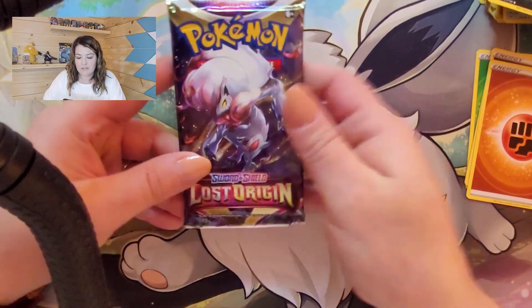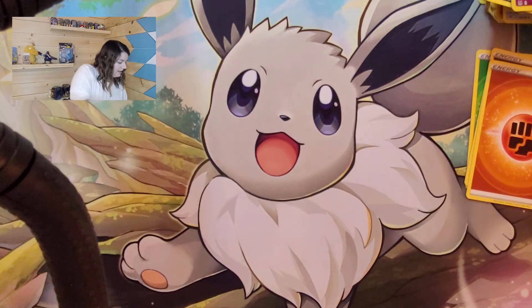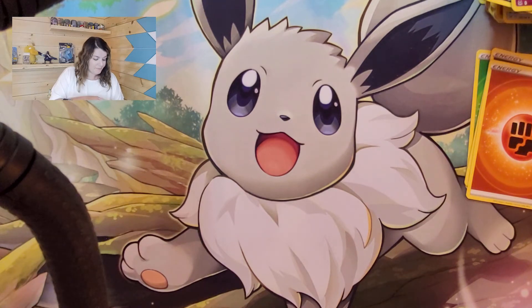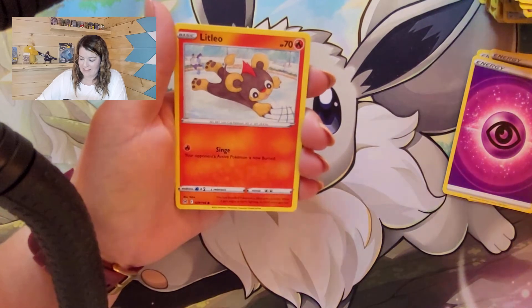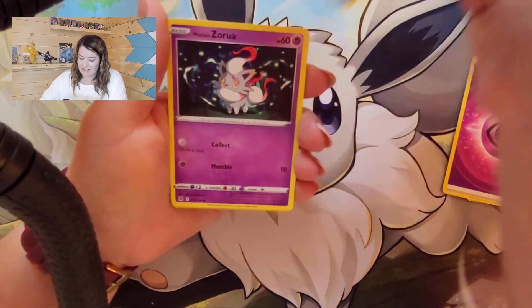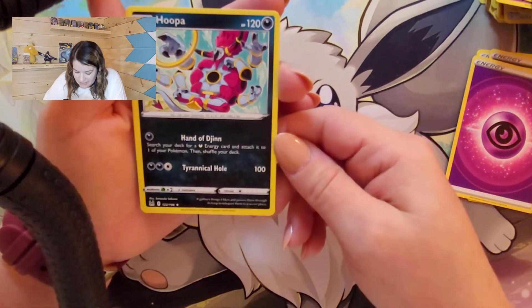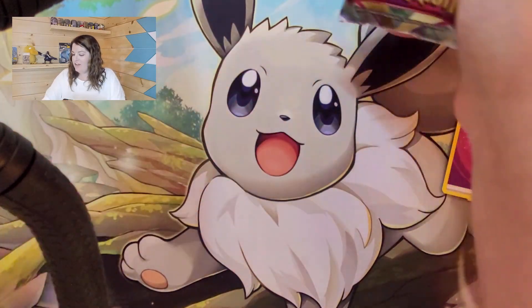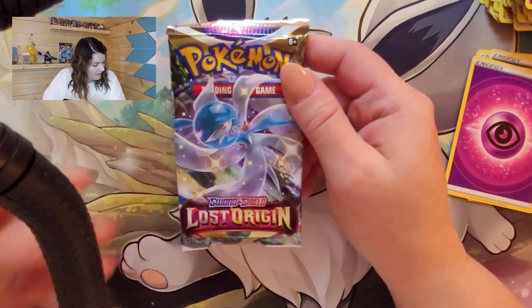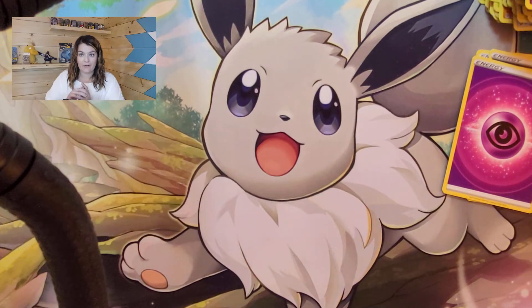I gotta say, I'm not as impressed with these blister packs so far compared to the Astral Radiance ones. The Zoroark pack gave us: Lucky Lucky, Torkoal, Azurill, Azurill, Litleo, Gastly, Ducklett, Hisuian Zorua, Binacle, a Reverse Lycanroc, and a Fuba — its effect lets you search your deck for a Dark Energy card and attach it to one of your Pokémon. Just an energy attachment.